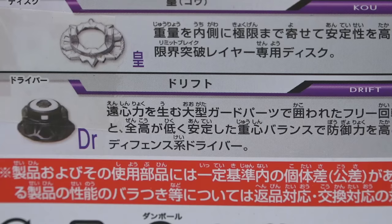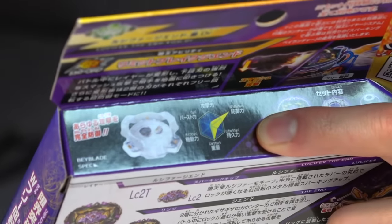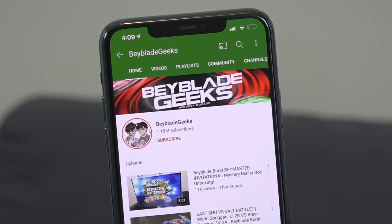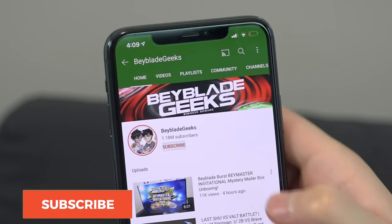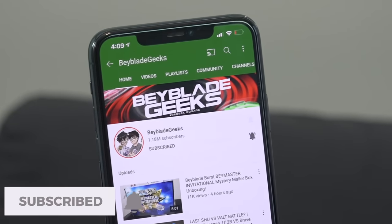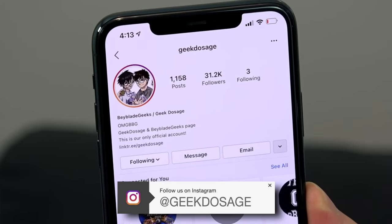The Drift Driver also looks super cool — very bulky, very thick. So that's Lucifer The End. We have some huge defense power if you look at the graph; this is just an all-out defense Bey. Make sure you subscribe to the channel and click that bell notification icon so you don't miss the next video. Also check us out and follow us on Instagram. Thanks for your support.